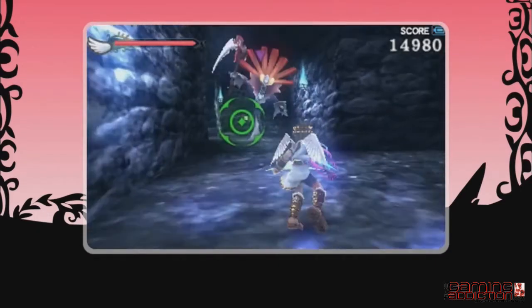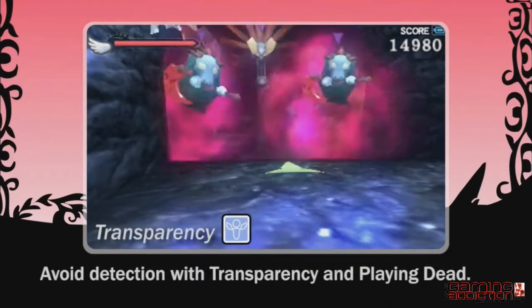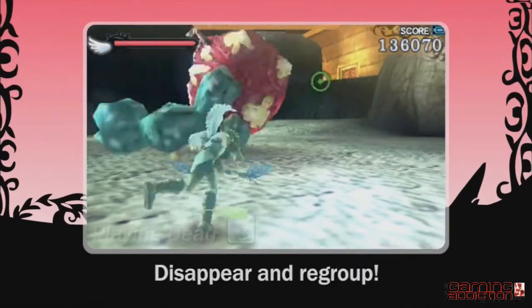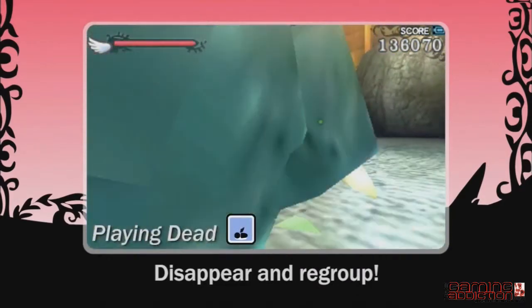Use powers such as transparency and playing dead to go unnoticed. When in danger, disappear and take the opportunity to regroup.